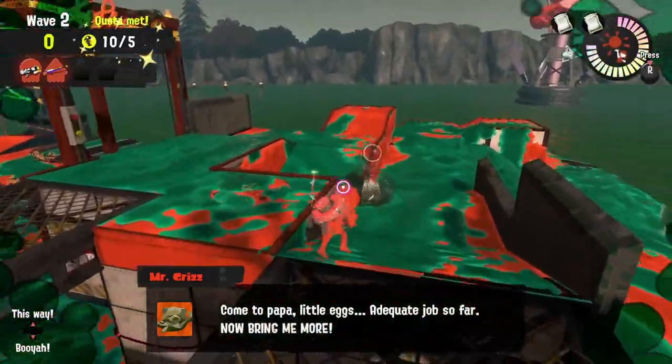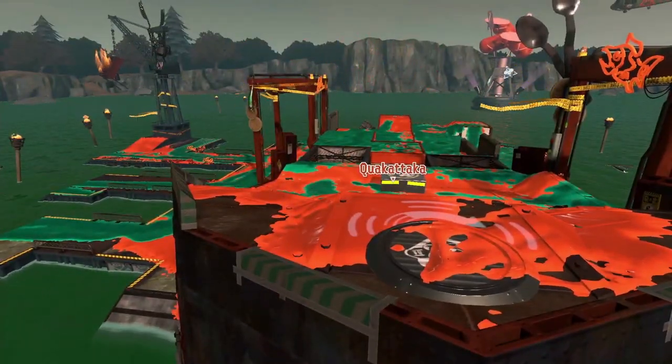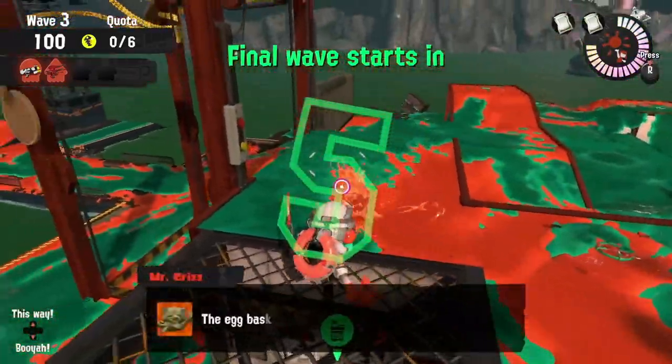As soon as you get down there, you need to get on the elevator and get up very quickly. And don't forget — if you find yourself falling into that bottom level corridor in the middle of the ship, you can now throw an egg from there. Don't forget to clutch that match for your teammates.